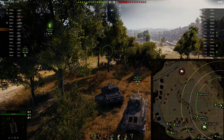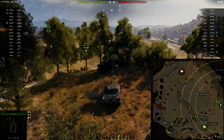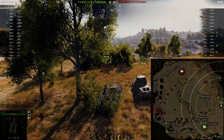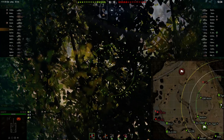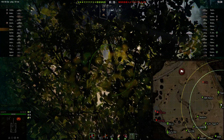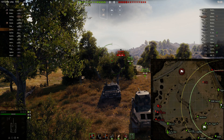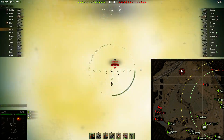We are in a non-turreted TD, which are not my favorite type of tank, and they're very hard to carry in. Although this one has a 390 alpha gun and 175 pen on its standard rounds. The gun itself is rather derpy, but it's also got some usable armor — it's very, very sloped. This game's going to be a little bit of a slow start. If you don't win the side of the map, you lose the game a lot of times.